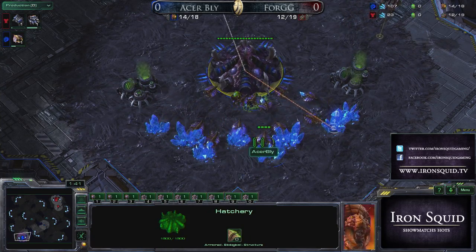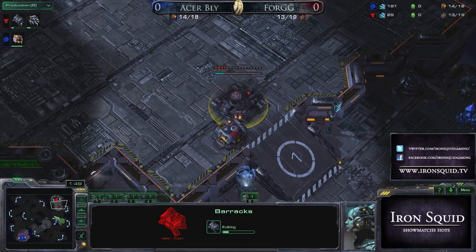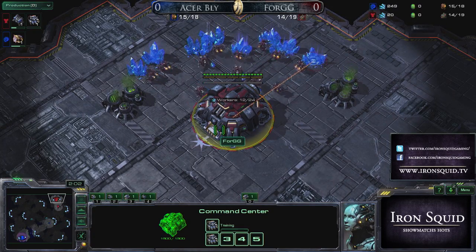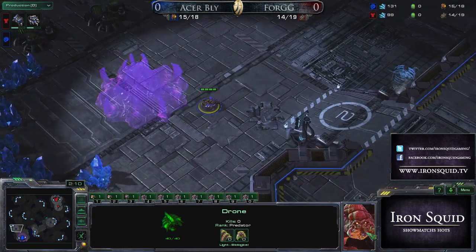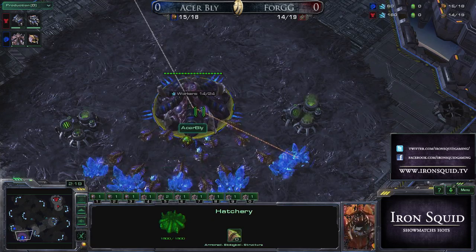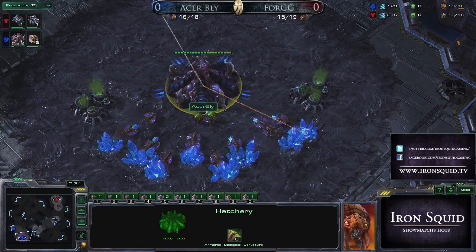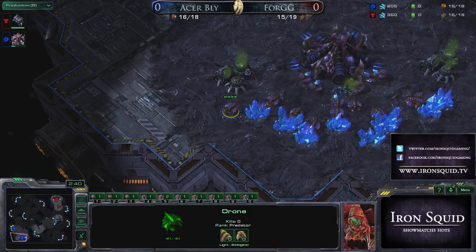I'm really hoping that 4GG is going to show us some creative play with that new Caduceus Reactor. It looks like Medivacs in this current patch are spawning with that speed boost right away, so we've seen a lot of players using that to help their Reaper drops or even Widow Mine drops, as we saw in the Heart of the Swarm Invitational just a few days ago — organized by Blizzard right before the Blizzard Cup finals started.